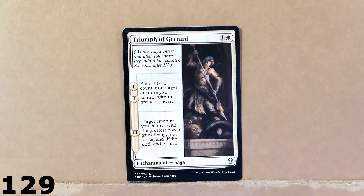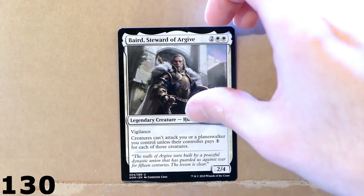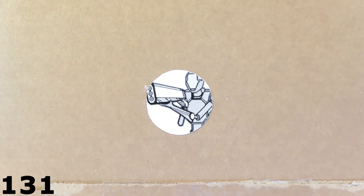Here we've got an Enchantment Saga from Dominaria. Then here we've got a pretty cool card — this is Bayard, Steward of Argive. With Vigilance, creatures can attack you or a planeswalker you control unless their controller pays one mana for each of those creatures. It's got a pretty nice protective effect.